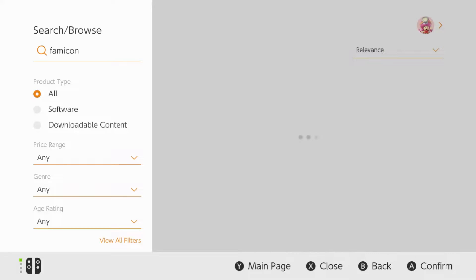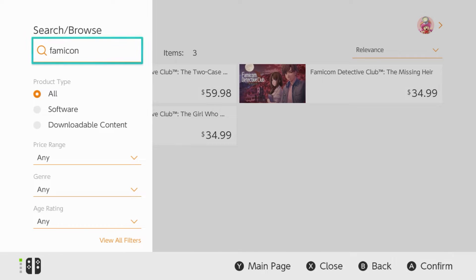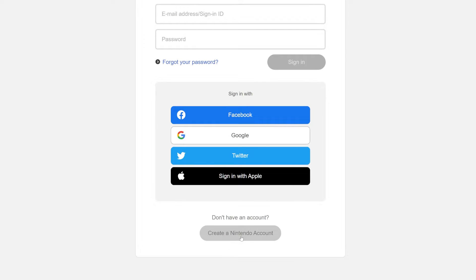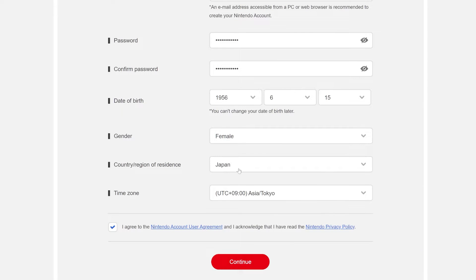You will also find timestamps in the comments and the description, so feel free to cherry pick. If you want the Famicom app, it's not available on the US store. All you need to do is create a new profile on your Switch. Once that's done, hop on your PC and create a new Nintendo account with a new email address, but make sure to select Japan as your region.